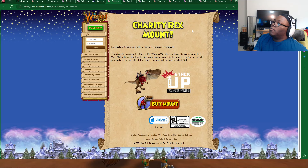And over here, the Charity Rex Mount — this is for people that do want to put their money to a good cause. You can put it toward Stack Up, which is to support the veterans. It's going to last all the way through the end of May, so make sure you check out this mount.